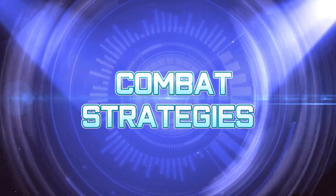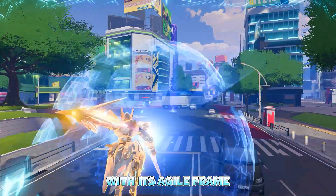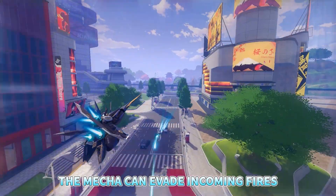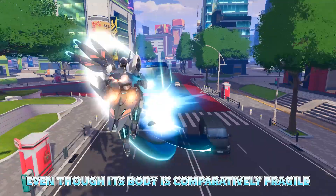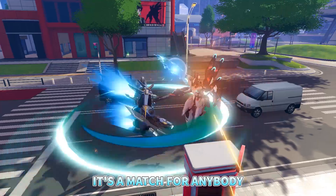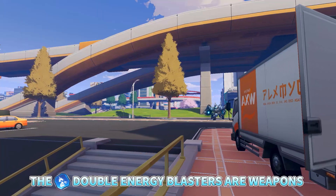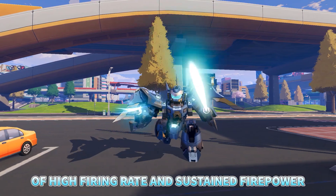Combat Strategies: Neutron Star is a nimble yet powerful assassin. With its agile frame and ample mobility, the mecha can evade incoming fire and close in on opponents with great speed. Even though its body is comparatively fragile, it's a match for anybody in hit-and-run mobile warfare environments. The Double Energy Blasters are weapons of high firing rate and sustained firepower.